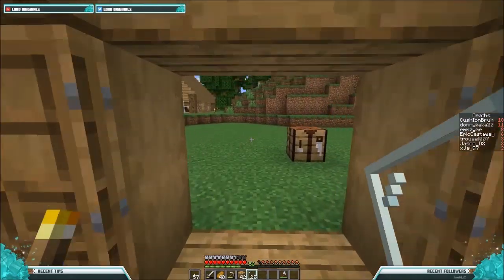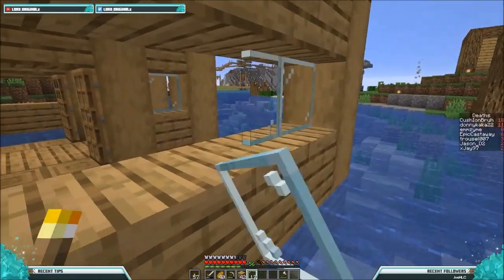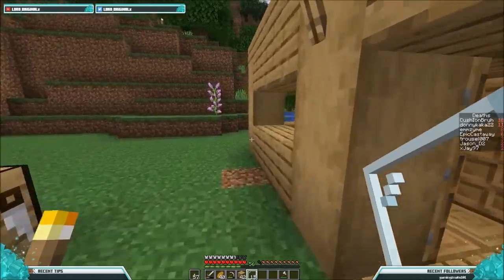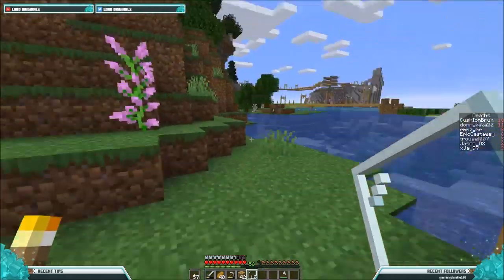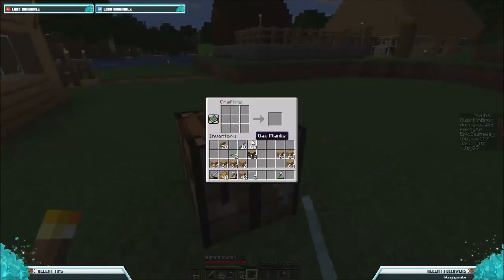Next I want to put in the glass. This is going to be the easy part because I can literally just stay on land and do it from here. The hard part — well, the most annoying part — is going to be putting in the fences. These are the gates.